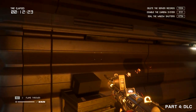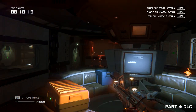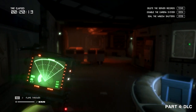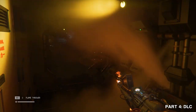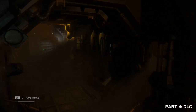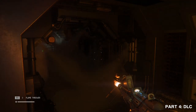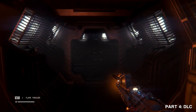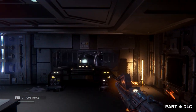Alien Isolation for Switch comes loaded with all 7 DLC packs. Across the 5 survivor mode missions, there are 15 formidable challenges to be completed as quickly as possible. In Crew Expendable and Last Survivor, relive Ellen Ripley's final mission on board the Star Freighter, USCSS Nostromo — the setting of Ridley Scott's Alien. The ship is crewed by characters from the film and voiced by the original cast, including Sigourney Weaver as Ellen Ripley.